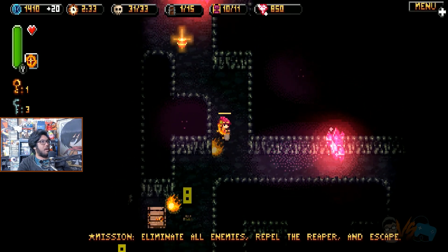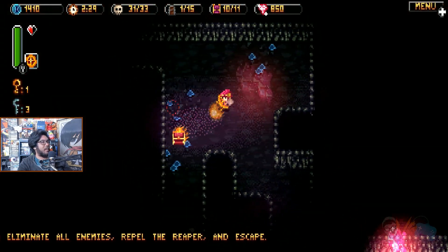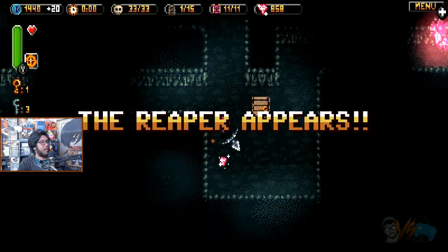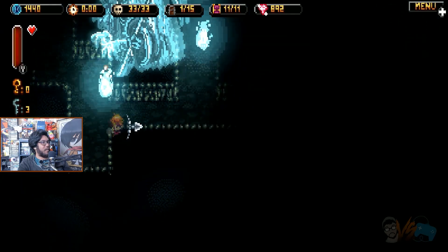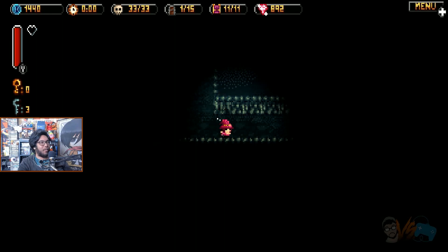Each floor is littered with chests, breakables, and enemies. There are different floor missions that must be completed before you can advance. These range from defeating all monsters, blowing up all barrels, or finding a specific chest. There is a timer shown at the top of the screen. If it runs out, you'll be pursued by a horrible monster called the Reaper. He goes through walls and does major damage, so you have to be quick.